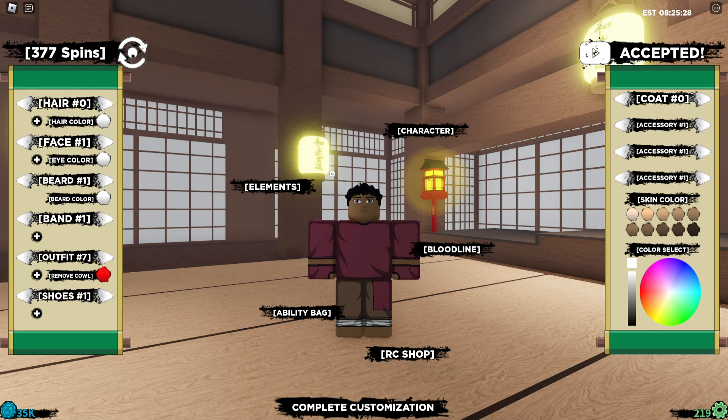We have the last code for today before all of these expire, which is 'nindon is real is kill' — or whatever it is, just type this code out. Remove the spacing and boom — another 50 spins and 5k row coins.